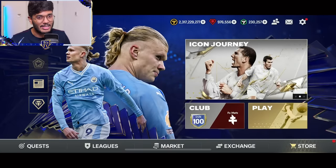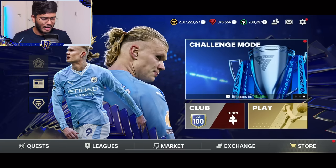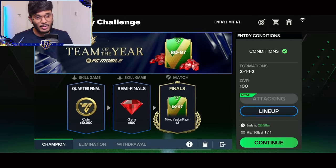Let's go and open some packs, obviously, and this is how the home screen is looking right now. It looks beautiful, not gonna lie. The theme and everything looks perfect. Also, right now you have updated challenge mode rewards, so from this you can get an Ultimate Team of the Year as well. And yes, guys, we don't have a separate Ultimate Team of the Year player — the current Team of the Year players that we get are the ultimate ones.